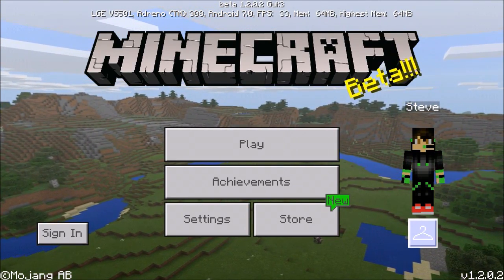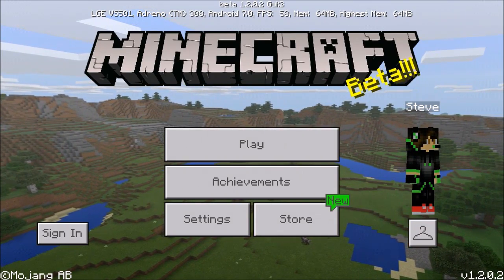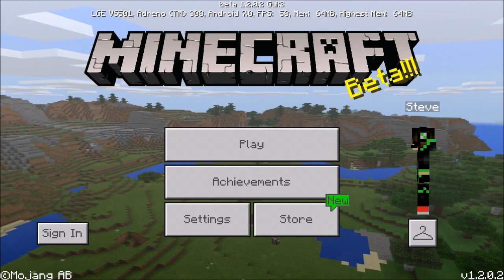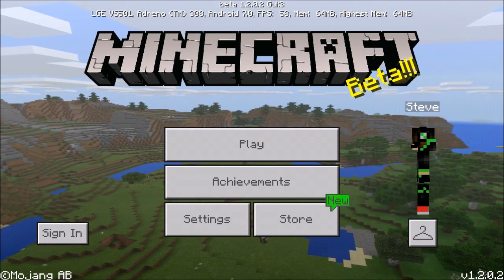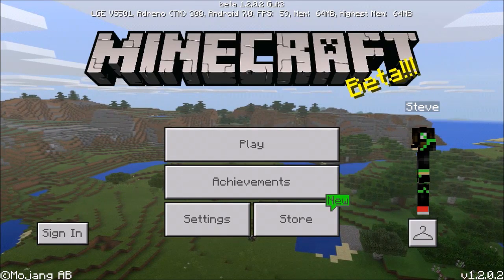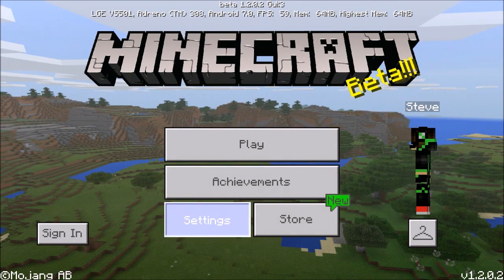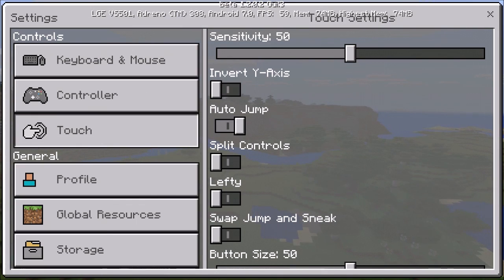Another thing I noticed is that the skins waited a little longer to show up - they didn't appear right when the game loaded. I'm not sure if that's because I used a custom skin. We're going to head into the Settings first.